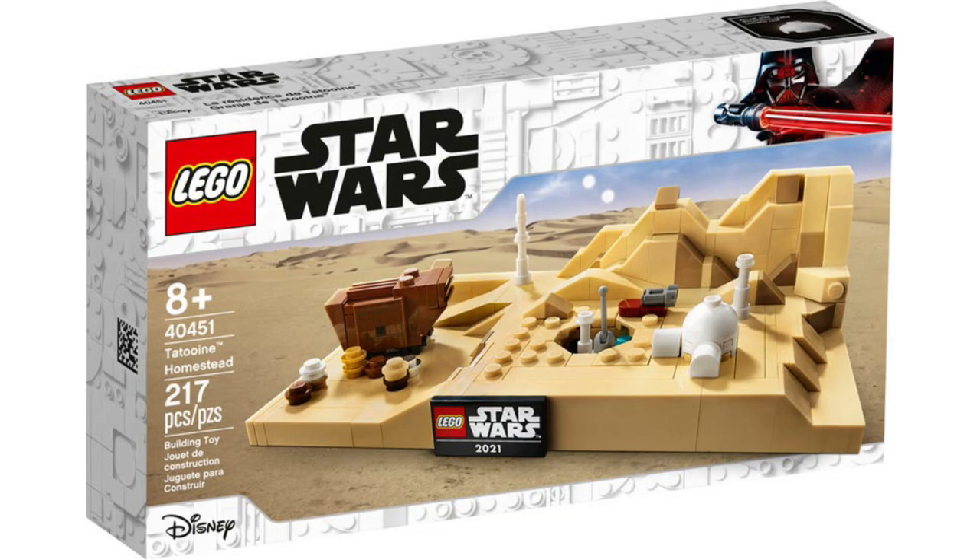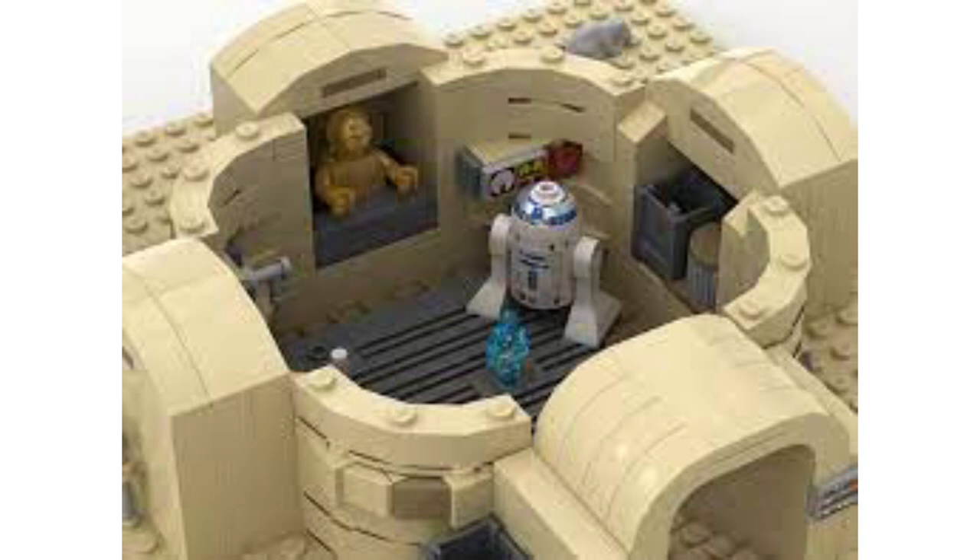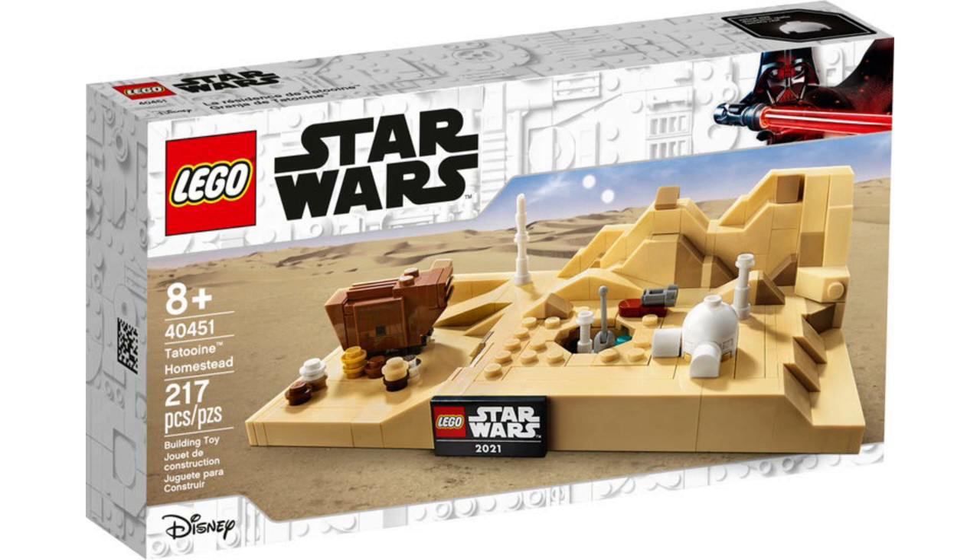I'm doing this one again — I'm a firm believer they're going to do Luke Skywalker's Homestead. They've done micro builds, the cantina, Obi-Wan's hut, Luke's hut from Episode 8, Yoda's hut — but they need to do Luke Skywalker's Homestead, the most iconic building in Star Wars. Twin Suns. This would be a beautiful $30 set with Uncle Owen, Luke, Aunt Beru, and R2-D2. They have not made one in the 23 years that LEGO Star Wars has been around — that's mind-boggling, and it's going to happen. I guarantee it.